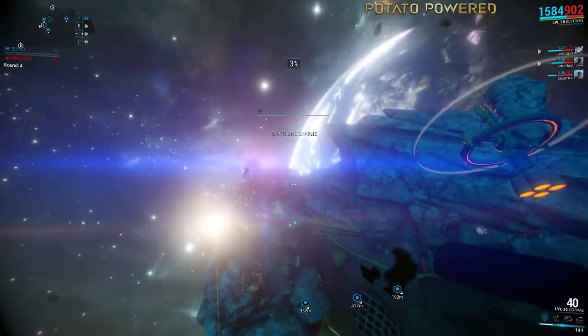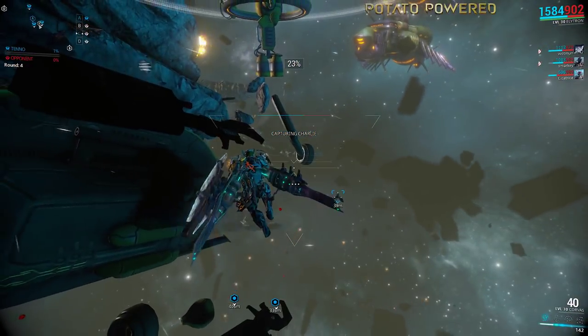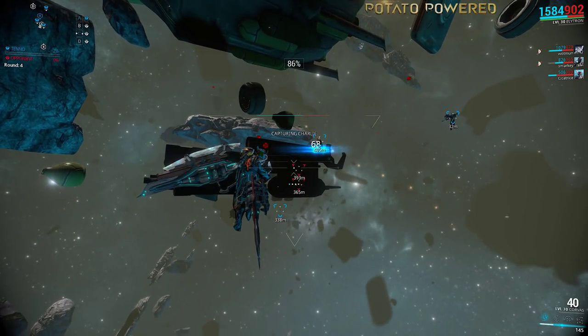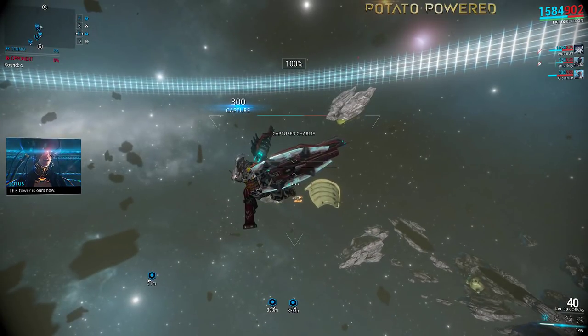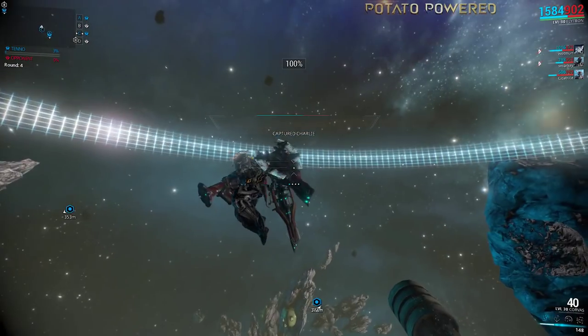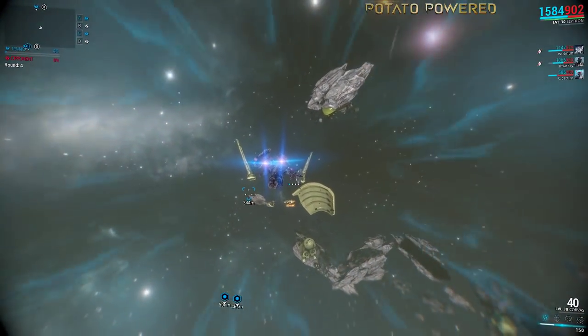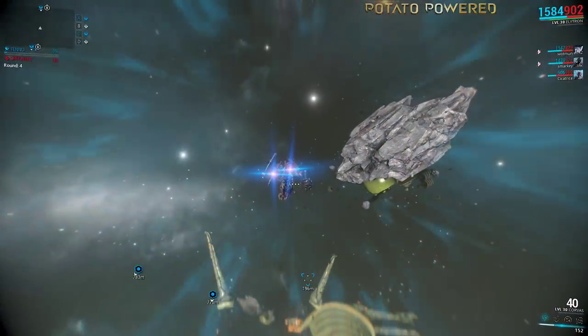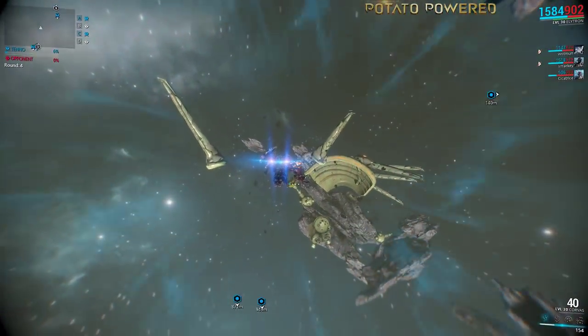There are some reports of it stopping incoming rocket damage, but that might also be a bug. Its third ability is called Thumper, where the Elytron creates a large explosive storm, and anything caught in it can take damage from the multiple explosions happening within the storm over a huge radius. It can last up to nearly a minute, and it is pretty useful for intercept missions when you're trying to defend or capture a node.